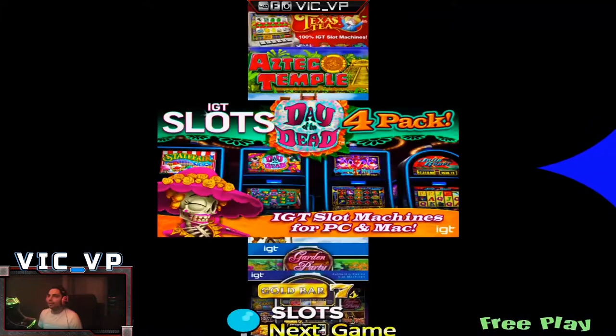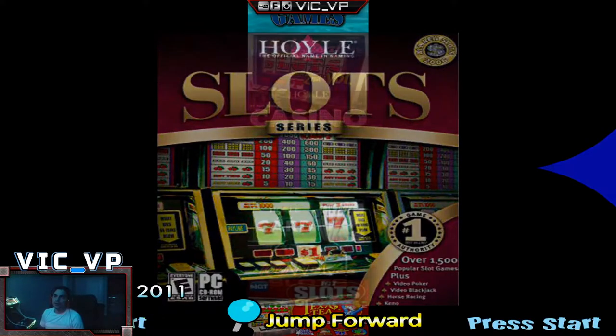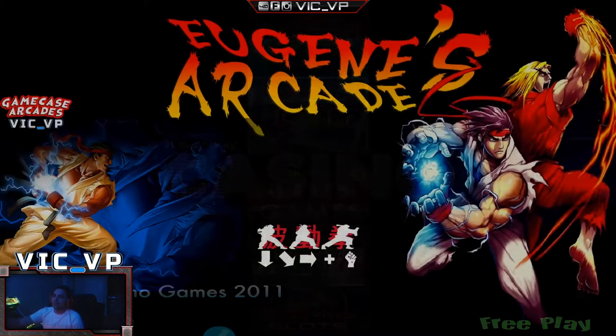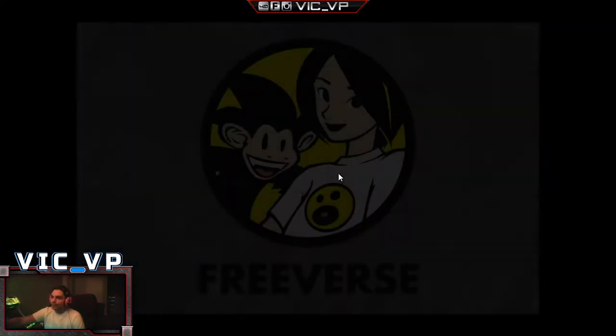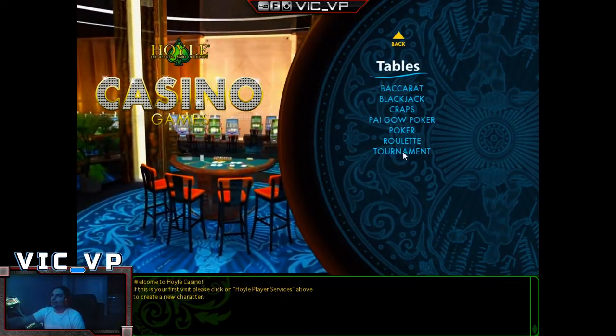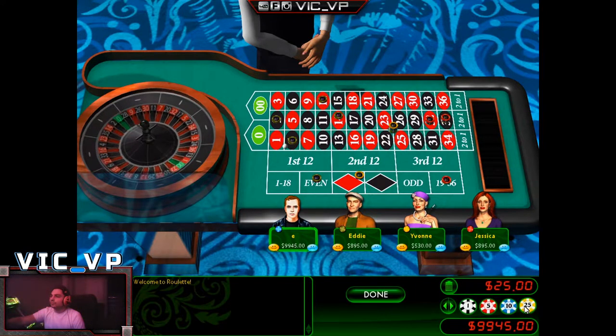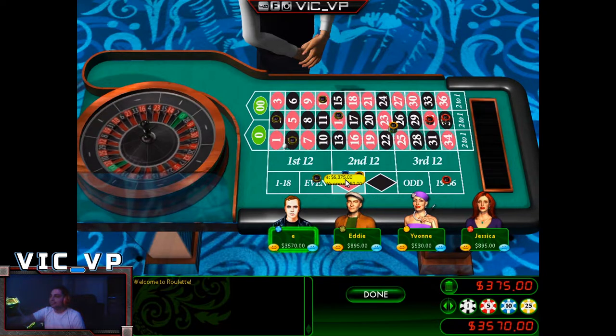There are three of them and the main company is Hoyle. You've got Hoyle Card, Hoyle Slots, and Hoyle Casino. For example, if you wanted to play roulette, baccarat, and all that, you'd launch Hoyle Casino. You use the mouse to skip through, pick a table, let the numbers change your amounts. I'm going all in on red — just for the video's sake, let's let the red roll.